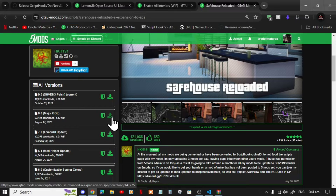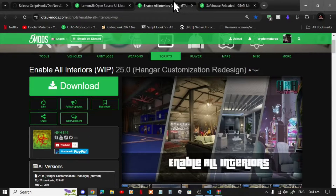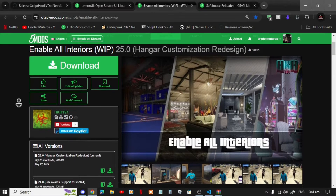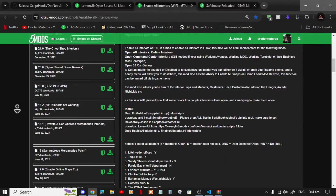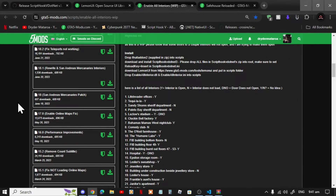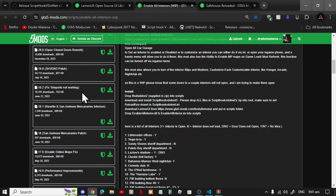Now this mod does require Enable All Interiors, and I will leave that inside my description below as well. Make sure that you download version 18.2 — the fix for teleports not working — and I will leave this inside my description below.